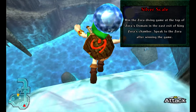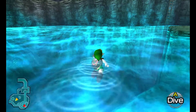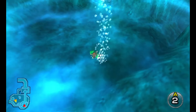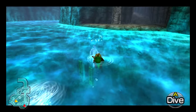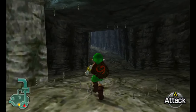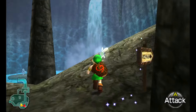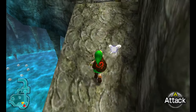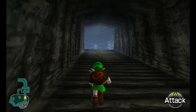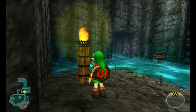The Zora says: 'What a graceful dive. Please take this — this is a scale of our kind. With this you can dive much deeper under the water.' You got the Silver Scale! Jump into the water and press A — you can dive deeper than you could before. Where before we could only dive down for three seconds, we can now do it for six seconds or whatever those units are. I'm not actually sure if they're meant to be seconds — maybe they're meant to be like deepness levels.